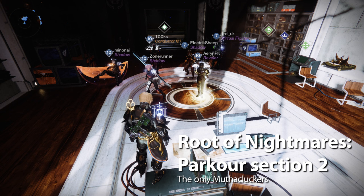I'm Adam's Down Boy and welcome to the fourth video in the Mother Clucker Clan's Route of Nightmares Raid Guide series, together with my fellow Cluckers Aaron PK, Frel UK, Minonai, Electric Sheep, Tooks and Zone Runner. In this short video we'll demonstrate the second parkour section of the raid between Scission and Macrocosm, which is unusual in that it involves a variant of the raid's main mechanic.